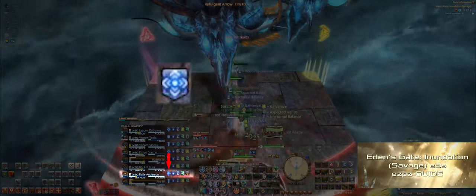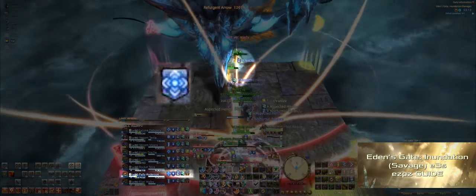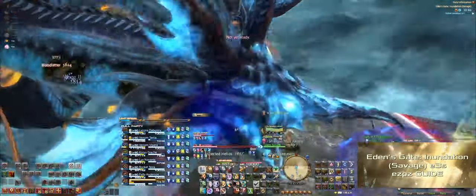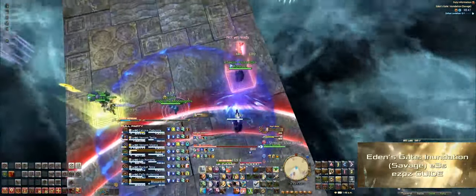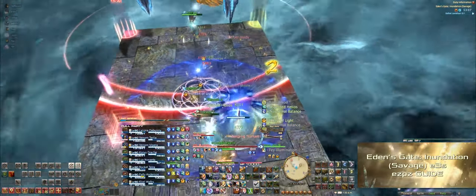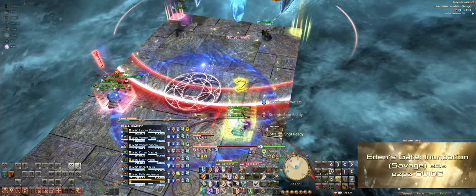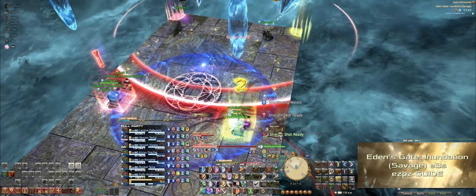First, a random DPS gets a debuff with a small dot in the middle with arrows pointing outward — this person does an AoE knockback to the party. Have this person stand at the very front of Levi while the rest of the party stands slightly behind in preparation to get knocked back towards center. Whoever gets this debuff goes to marker 1 during the knockback. After the party gets knocked back, the tanks run to the front corners on their respective sides. The three DPS who didn't get the first debuff go to marker 2, and the healers go to marker 1 — so two healers and the dot DPS are on 1, and the other three DPS are on 2, with tanks in the front corners.